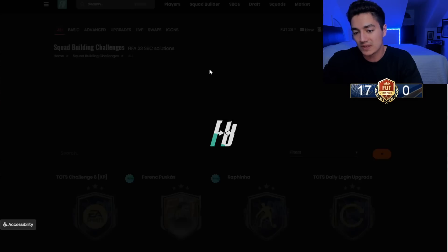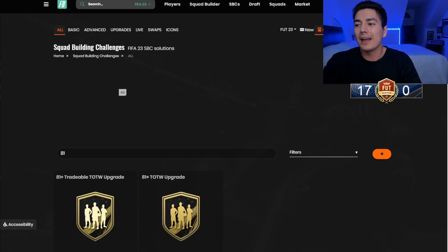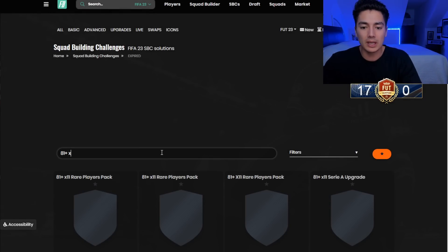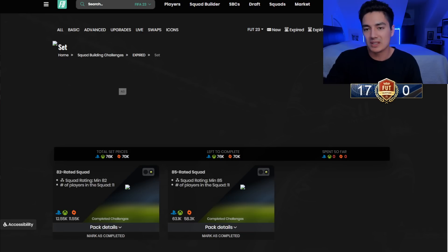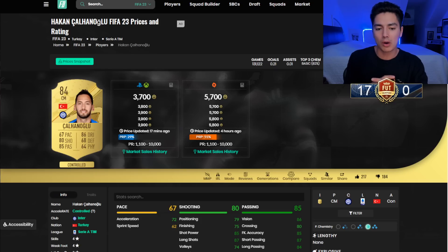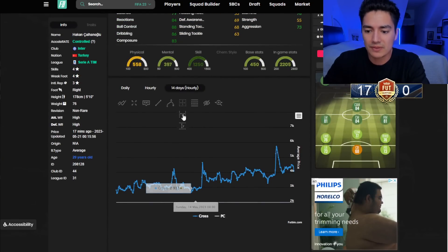Looking at expired SBCs — the 81-plus times-11 SBC ran with Premier League and Bundesliga with an 82 overall squad and 85 overall squad requirement. We're expecting the same with La Liga. So content to plan for: icon SBC Sunday, 81x11 Monday, TOTS SBCs Tuesday (MLS TOTS) and Wednesday (La Liga TOTS). Let's look at the price graphs to see what each rating did.